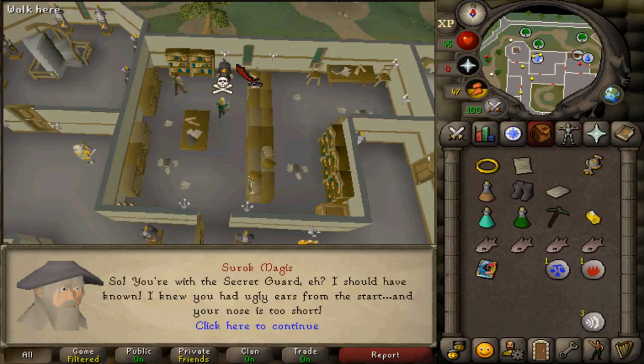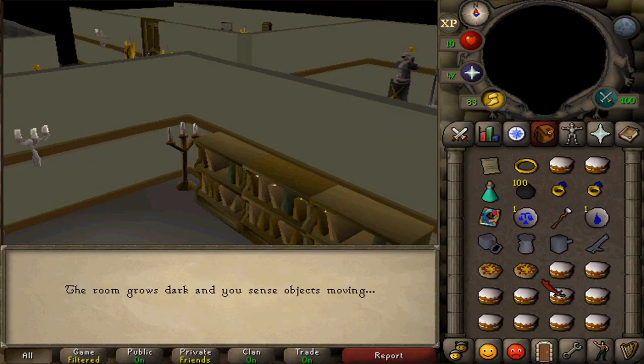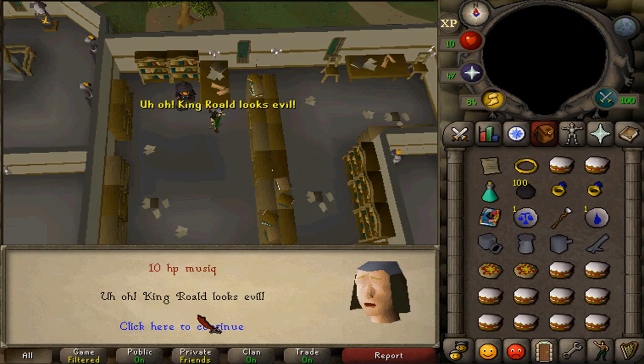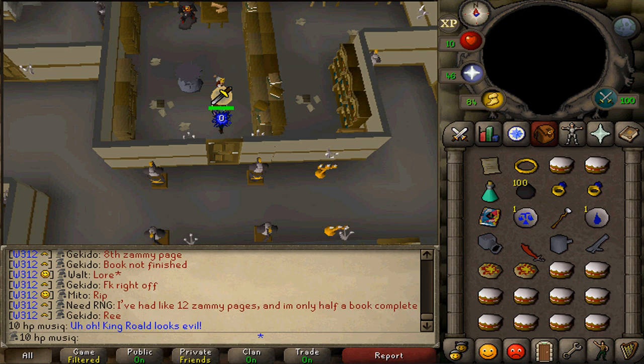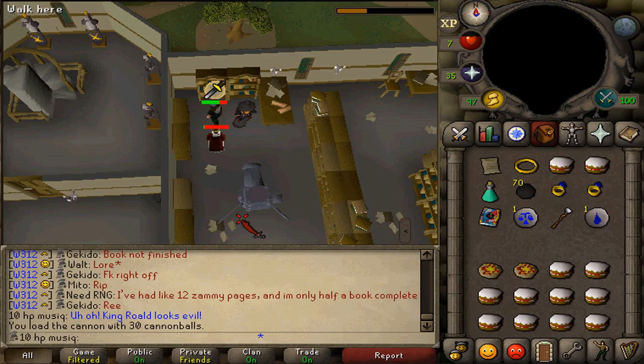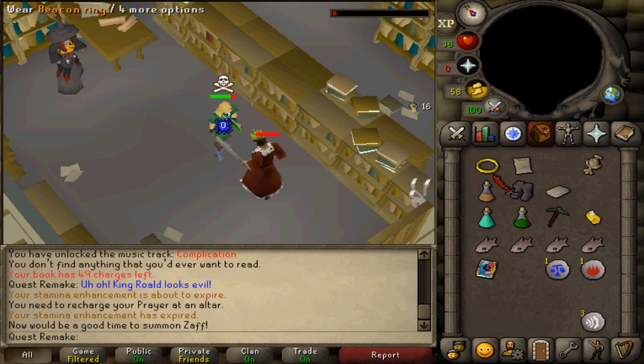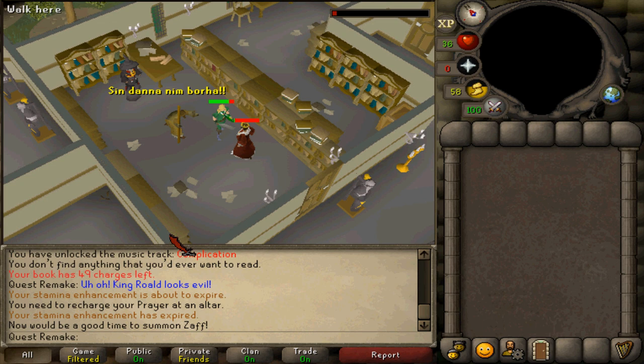Talk to Surok Magis and select option one. Note: if you are on a restricted account with low HP, you can bring a cannon inside this room, and using recoil rings is also fine but a cannon is faster. Attack King Roald until he is at 1 HP. Once he is at about 1 or 2 HP, right-click your beacon ring and operate it.